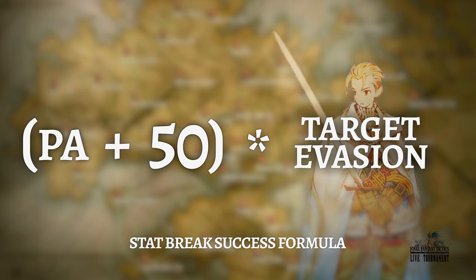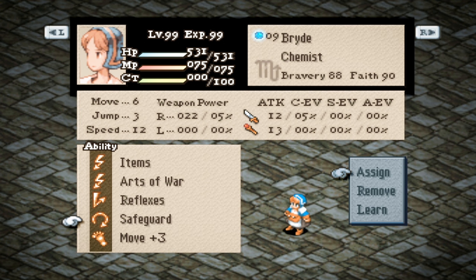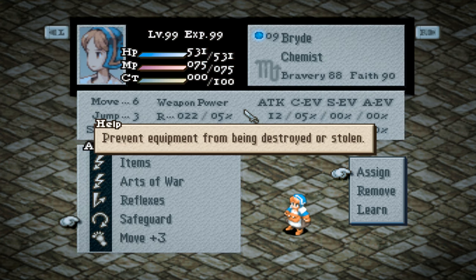Attacking enemies with high evasion rates is a waste of time. Also, the chemist's passive ability safeguard renders equipment breaking completely useless, as it prevents equipment from being destroyed at all. Parry is a reaction ability that adds your weapon's evade percentage to the physical evasion formula, after factoring in your class evasion, shield evasion, and accessory evasion. Given how few weapons have high evasion rates and that there are superior skills like reflexes available, parry is an ability that quickly grows obsolete as you advance.